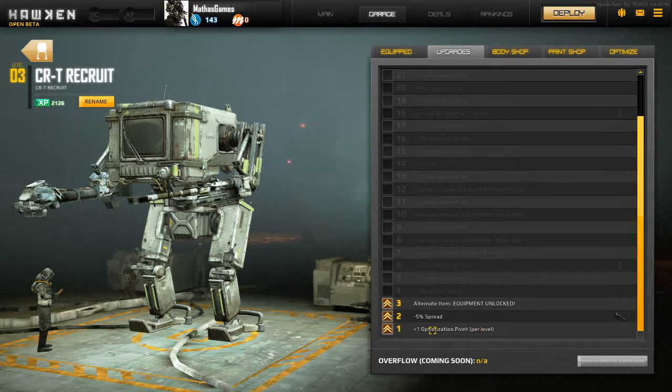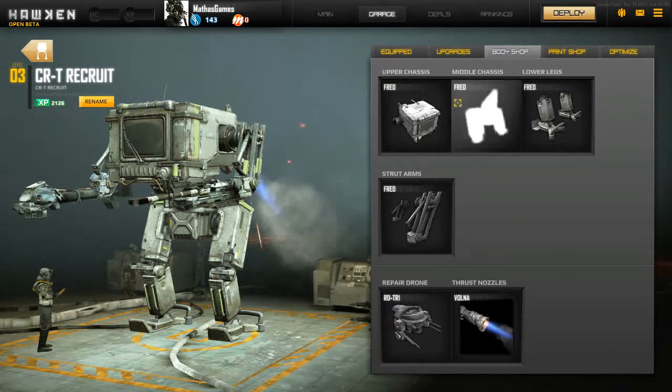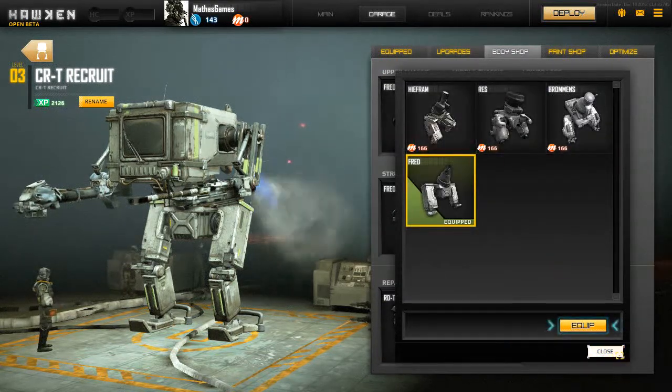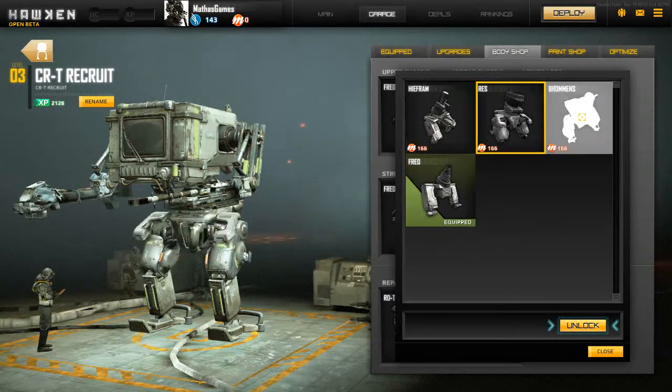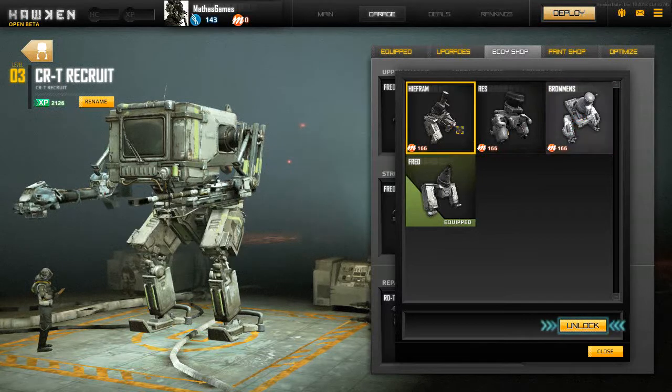Right now I have extra optimization points per level and a minus 5% spread reduction. You can also customize your mech with different kinds of legs, which cost a little under a dollar — about 99 cents equivalent. Thrusters are also available, and I think those are purely cosmetic, but I could be wrong.